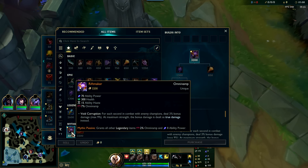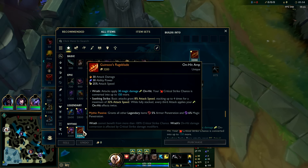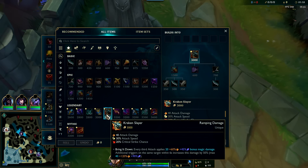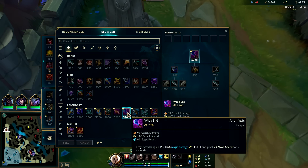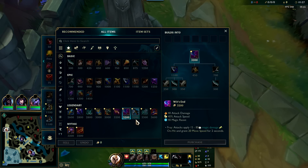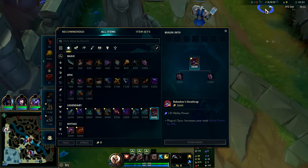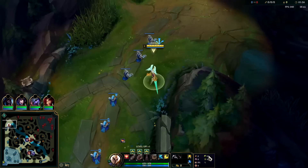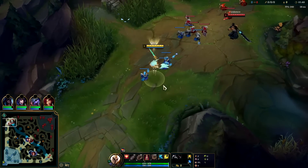Rage blade is a bit better on AD Kel because you can go BORK rush for the sustain into rage blade, and get Kraken for more on-hit, then flex into a Wit's End. For AP Kel, if you're not in an AP matchup, your best bet is gnash into rift maker into Rabadon's for that 73% win rate. Runes are Fleet Footwork, Presence of Mind, Alacrity, Last Stand, Overgrowth, and Bone Plating, with attack speed, AD, and armor.